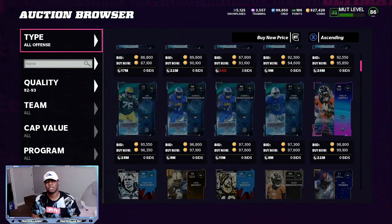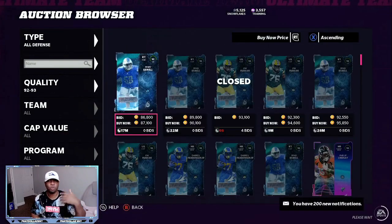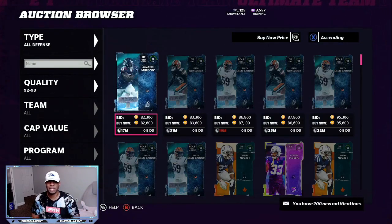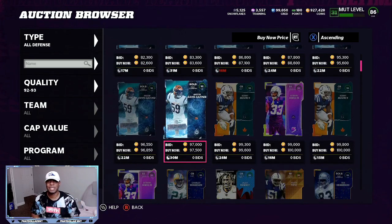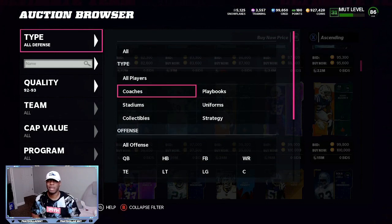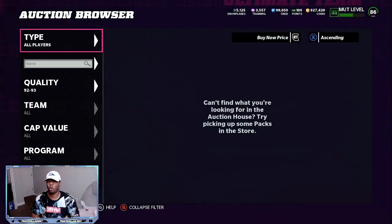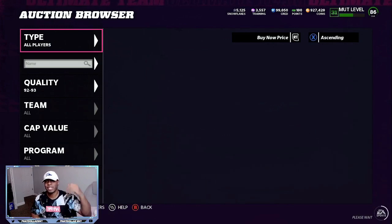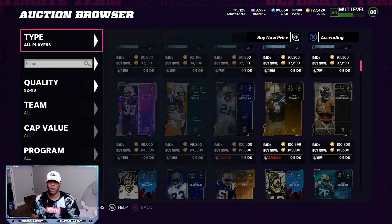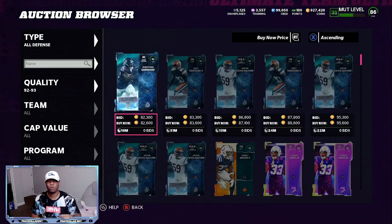EA ended up putting the newer limiteds behind a paywall, just like I expected. Earlier I was wondering if they'd still appear in the re-rolls — some people were pulling 12 to 13 different limiteds and I pulled about six last time. But they went ahead and put it behind a paywall, so now you have to open packs, spend money, and open bundles to have a chance at the limiteds — keeping them over a million coins.